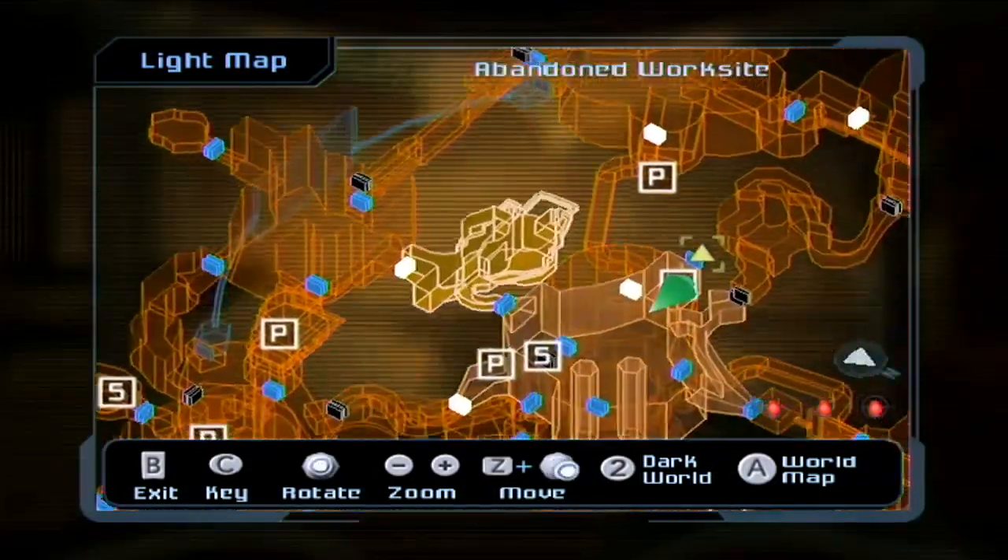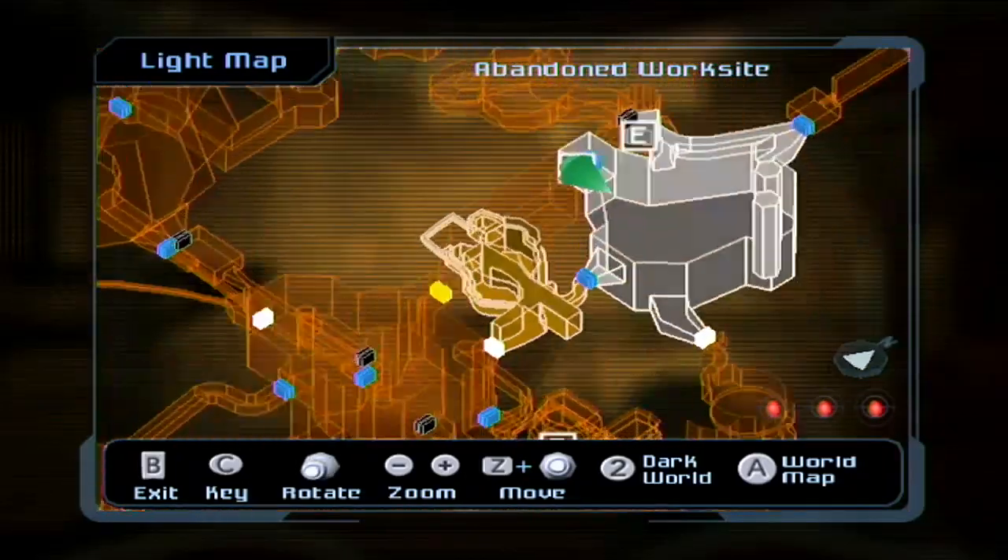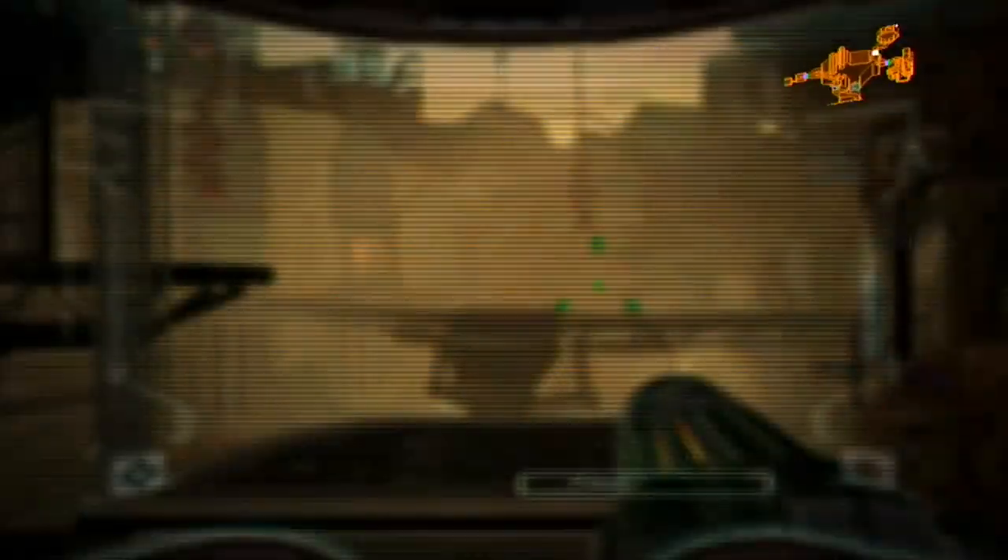So the abandoned worksite will actually get us right back to where we want to go, which is the blue door to our left.